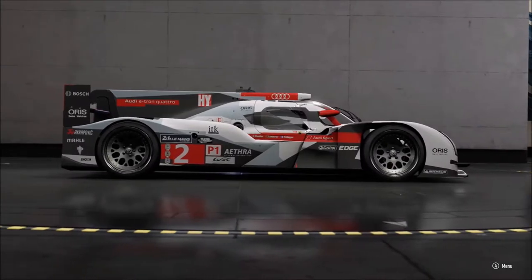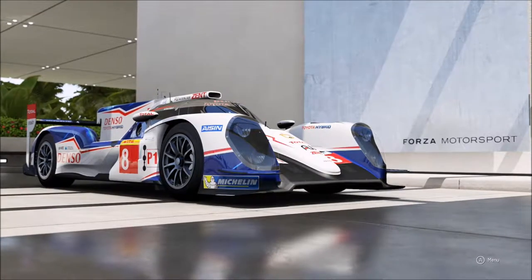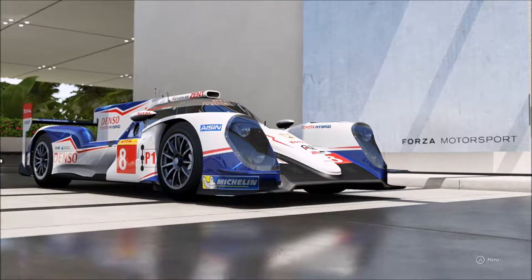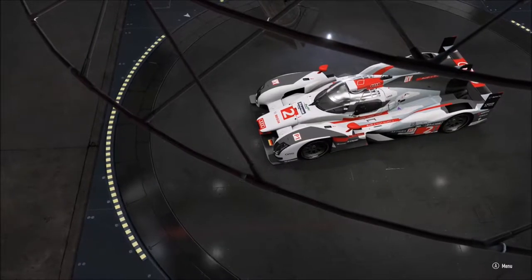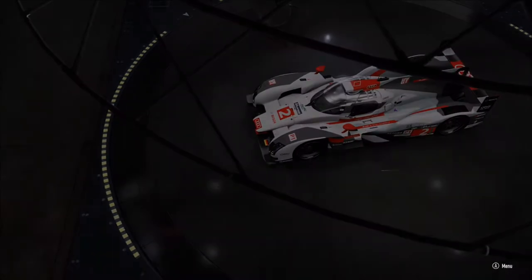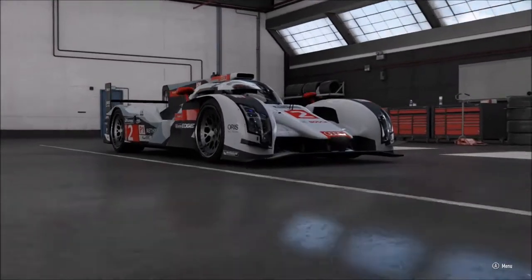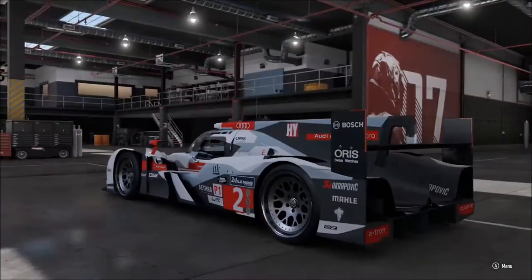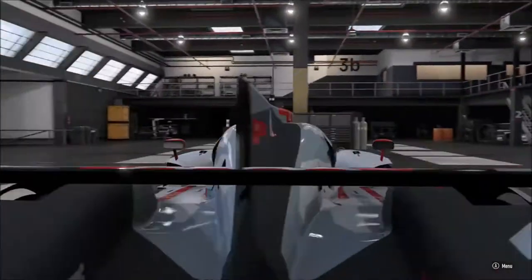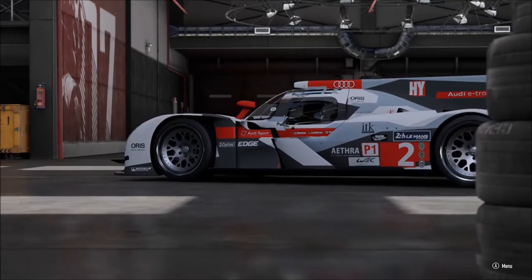P1 cars are the next fastest thing to Formula 1. And not only that, there was the Toyota TS040 from Forza Motorsport 6 that is not in this game for some reason, despite Toyota race cars still being able to be in this game. Anyway, make sure you leave a comment, drop a like, and subscribe for more content here on Forza Motorsport 7 and Horizon 3. This is Geoff here, and happy racing. Cheers.